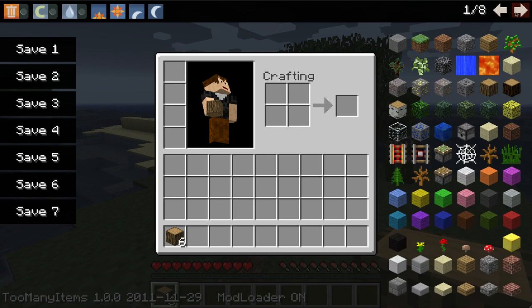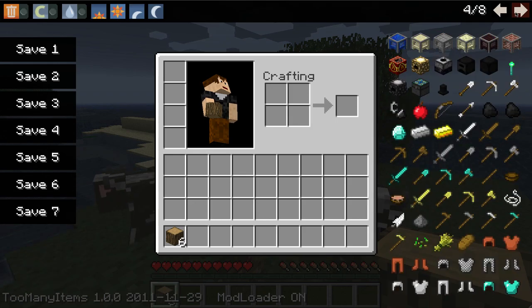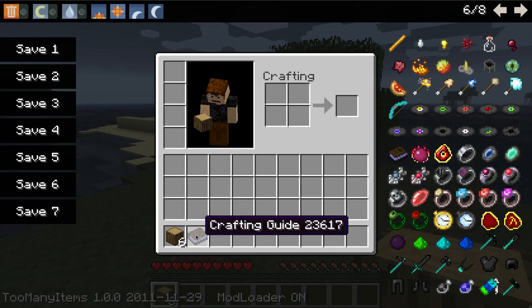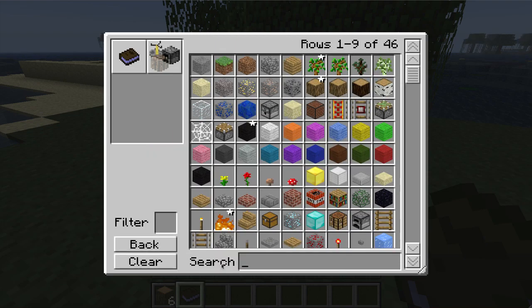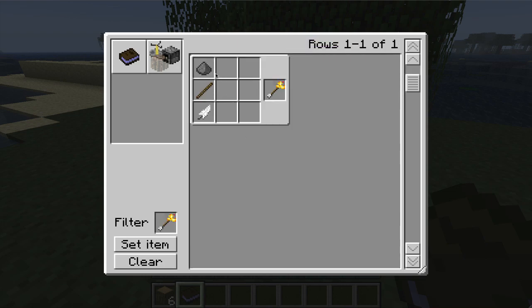Basically, if you don't know what it is, it's like a little book that you can look through that shows all the crafting recipes. I'm trying to find one — okay, here it is. It shows all the crafting recipes, and you can search stuff. Like I can search 'arrow' and see how to make an explosive arrow.